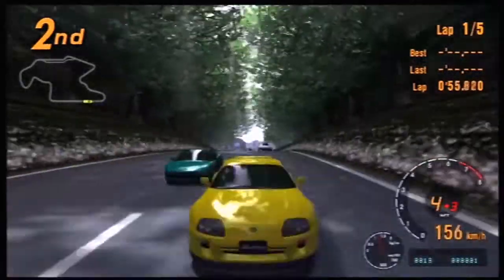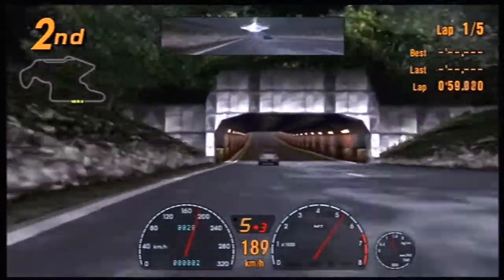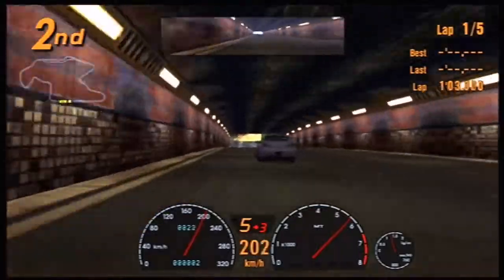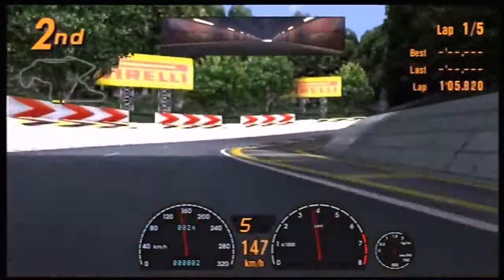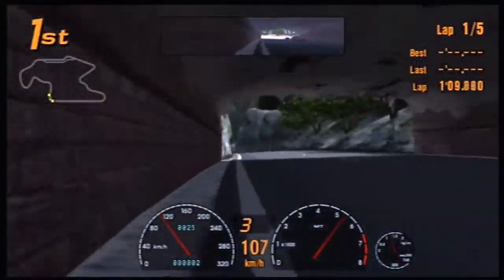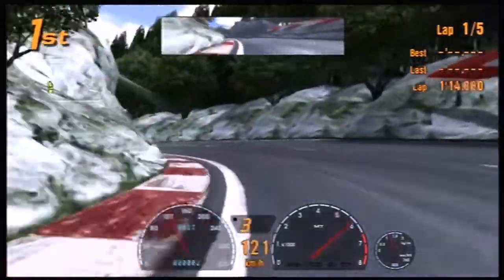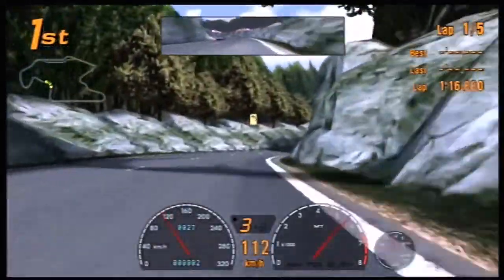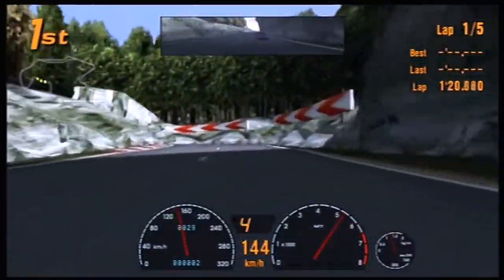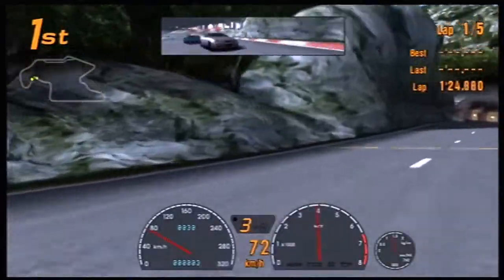Apparently these two cars were really comparable back in the day, even though they really were not — because one has exactly the same amount of power as the other one, but it's got two less wheels to drive, which automatically means it's inferior, and also it costs a lot less, meets US emission laws, and one gets crushed in America while one gets meme-ified. Well, they both get meme-ified really.